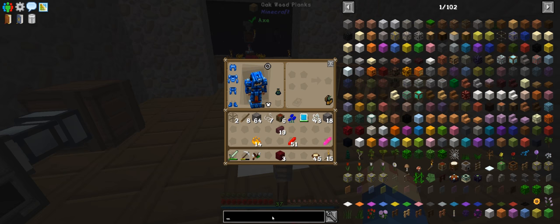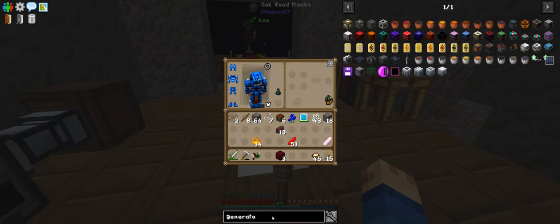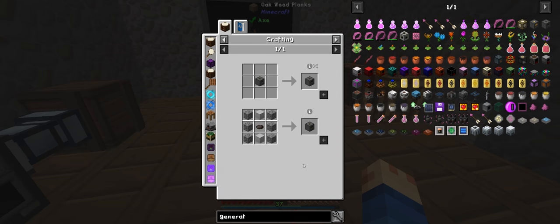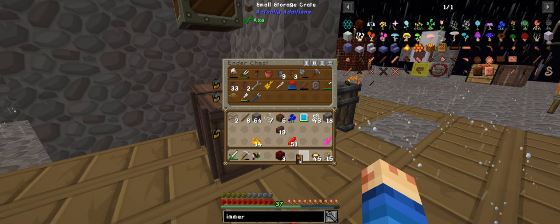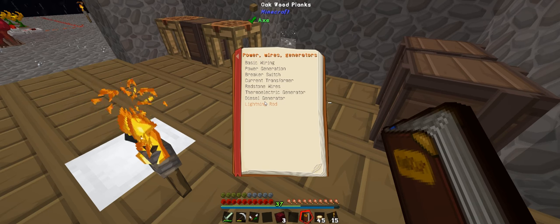And to get more power we need to either go into the other generators. We can make a coal generator but that only does a tiny RF per tick. We can go into the oil generators, but we need to grow and harvest canola automatically, which we can do in the farm over there, or we can make a cloche. We could do a thermal one. We could have a look at immersive engineering. I'm pretty sure we should be able to make a diesel generator.